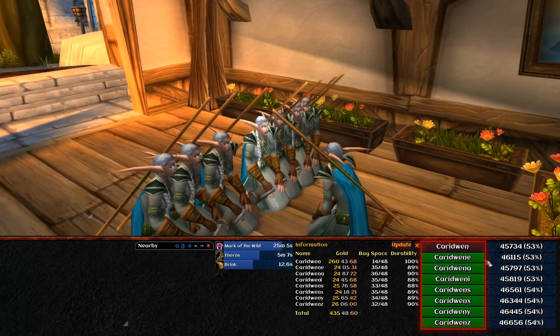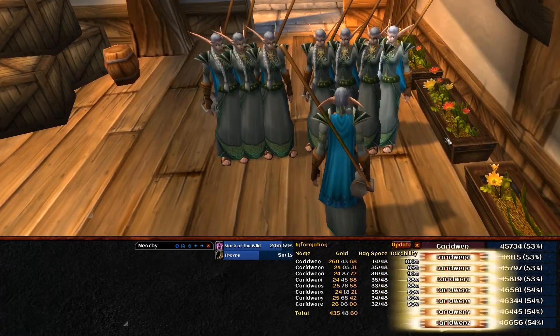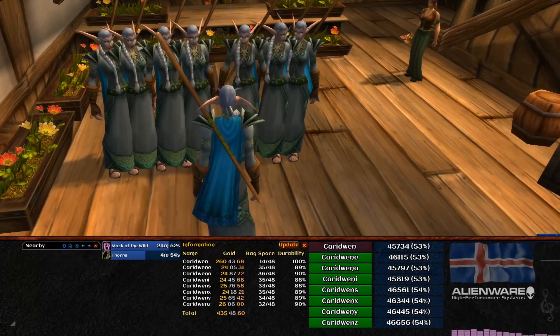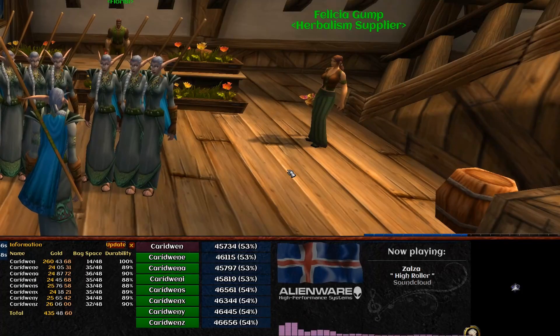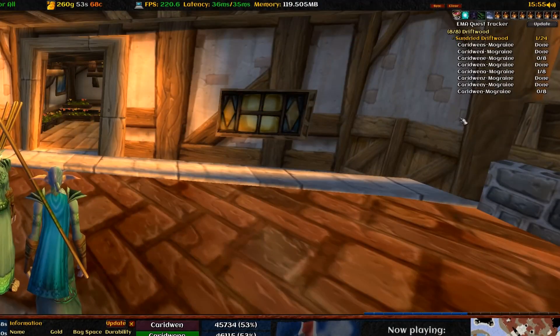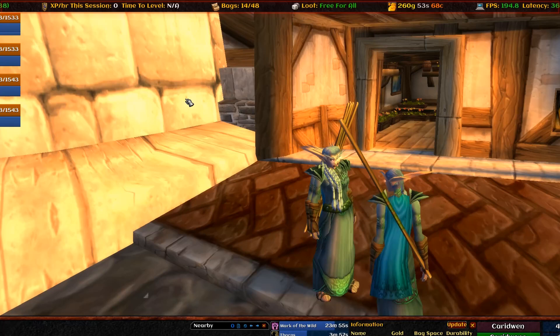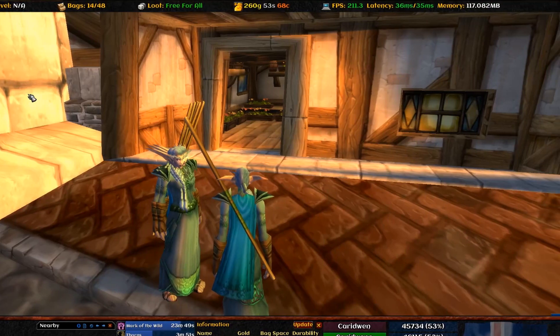Here's the team list with a follow indicator if a character stops following for whatever reason. These are the experience bars, which update every time a character gains any form of experience. This is the list of quests and quest items for each character in the team, which updates automatically every time a character loots a quest item. And finally, up here you have coordinates, experience, bag space, loot type, gold, FPS and add-on memory usage.